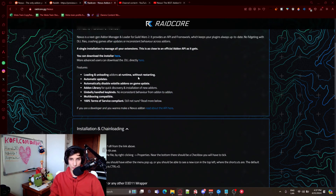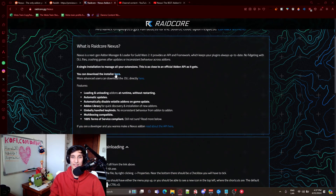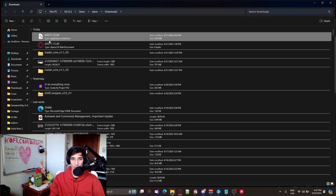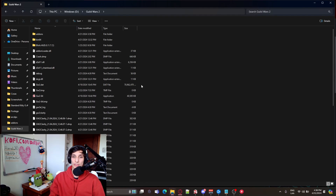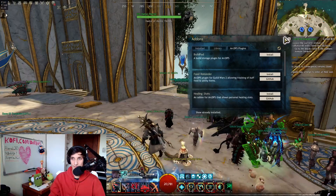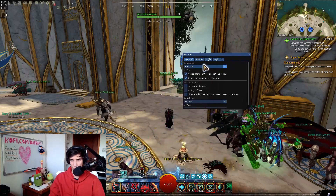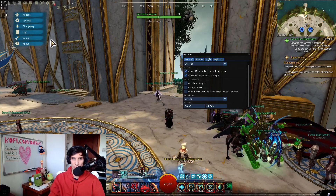How you install it is super easy. You just go to the website, download the installer, press it, and you install it — easy peasy. If the installer doesn't work for you, go to the download DLL link, get it, go to your downloads folder, copy it, then go to the Guild Wars 2 folder where the EXE is and paste it right there. Done, ready, it works. Then you'll have this little Nexus menu here that you can actually move wherever you want in options — and you can just use it, press on it, and check all the stuff it has.